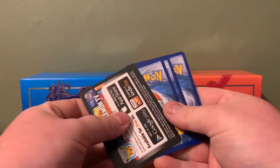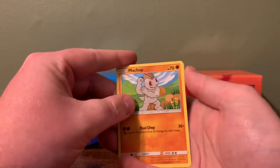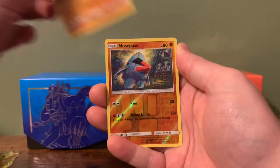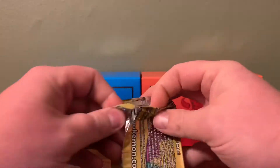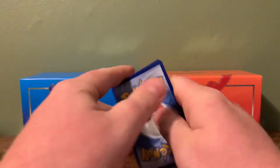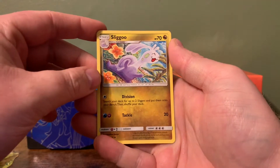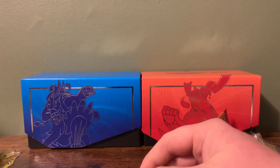Third pack: it's looking like our good card is going to be in the middle spot — we got a Machop, Machoke, and a reverse holo Nosepass. Last dollar tree pack: we got Alolan Geodude, Sligoo, and Oricorio, which is another rare. So at least we got two rares out of the dollar tree packs.